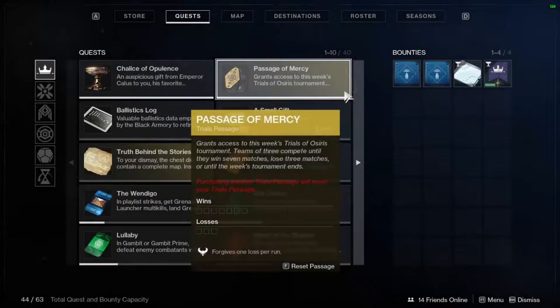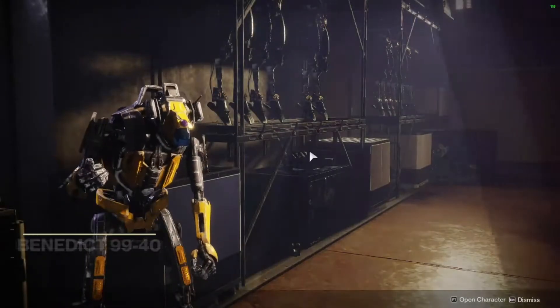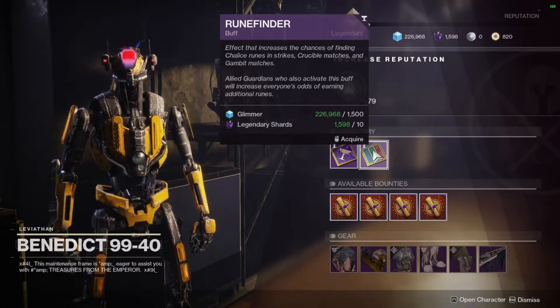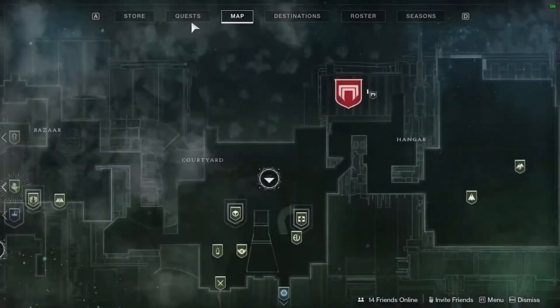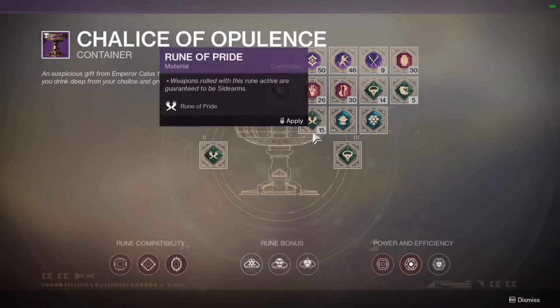If you don't have runes, you can go to Benedict — he is located in the Tower or on Nessus, you can go to either one. You can either do his Bounties, where you get Legendary Runes, Imperials, and Gear, or you can buy the Rune Finder, and after each Crucible match, Strike, or Gambit, you get a guaranteed Rune. All the runes I have, I farmed literally just from playing Crucible and doing Gambit and stuff like that.